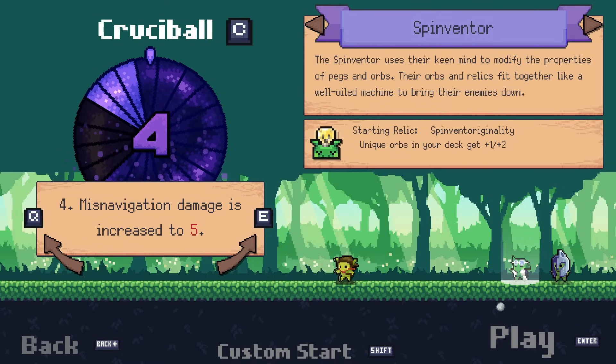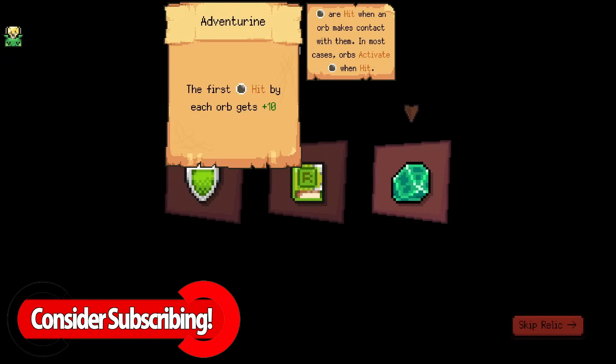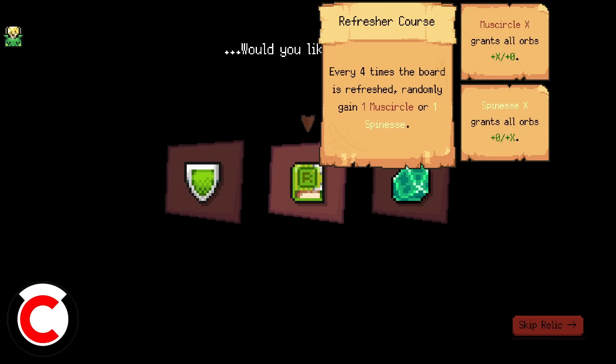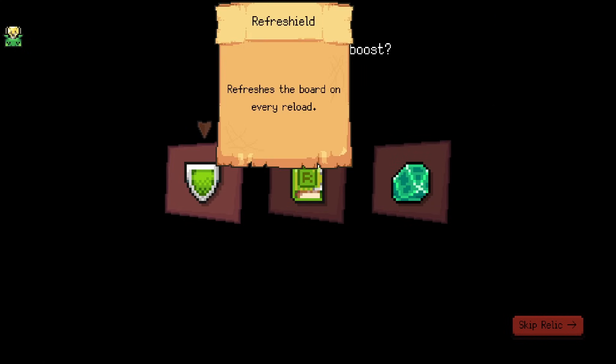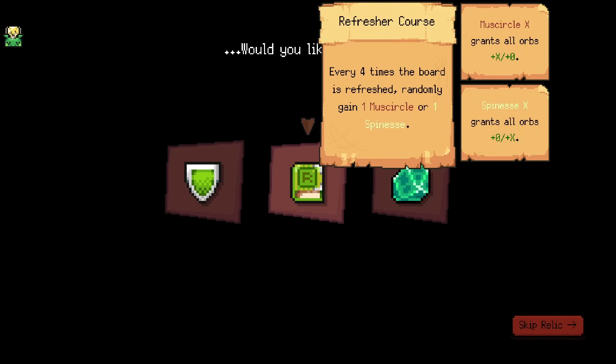Unique Orbs in your deck get plus one, plus two. And Crucible 4, because we never got it that high, because we didn't play much of them. Let's go in and see what we can discover. The first Peg hit by each orb gets plus ten. Every four times the board is refreshed, randomly get a Muscircle or a Spiness. Or refreshes the board with every reload. So if we want to go high refresh, this is like more stats.